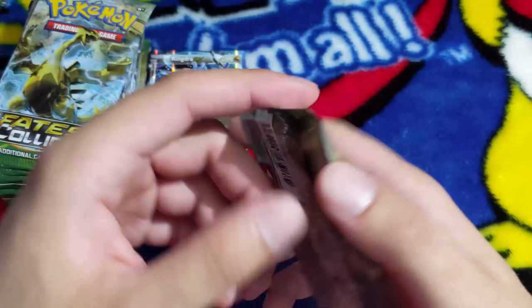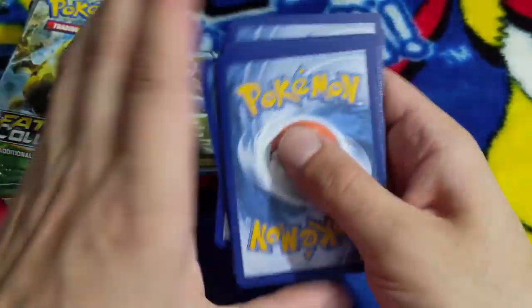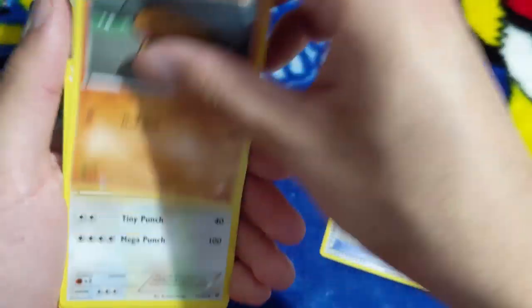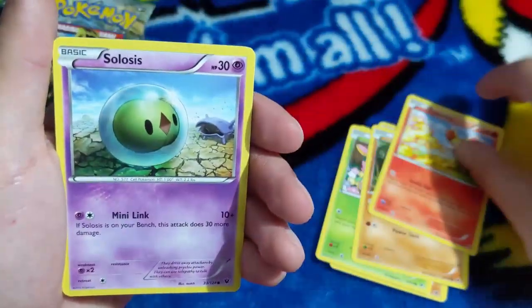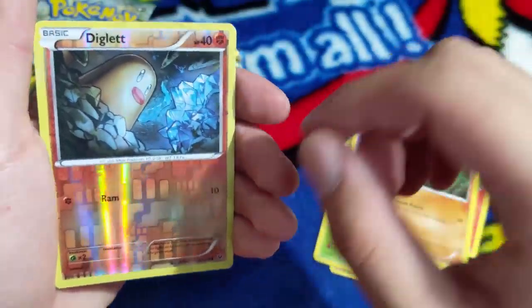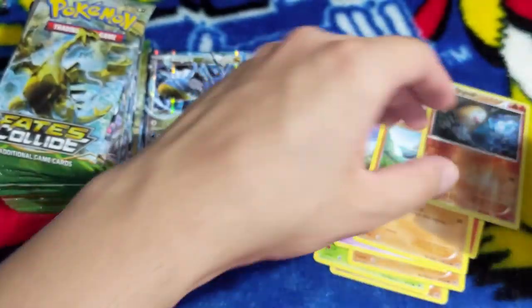I don't know much about rare cards but I already don't want one. We got Ultra Ball, Kabuto again, Kangaskhan - I like that. Deerling, Carbink, Fennekin, Solosis - my sister's going crazy over this Pokemon in Pogo right now. Riolu again, reverse holo Diglett, and then we have Reuniclus.